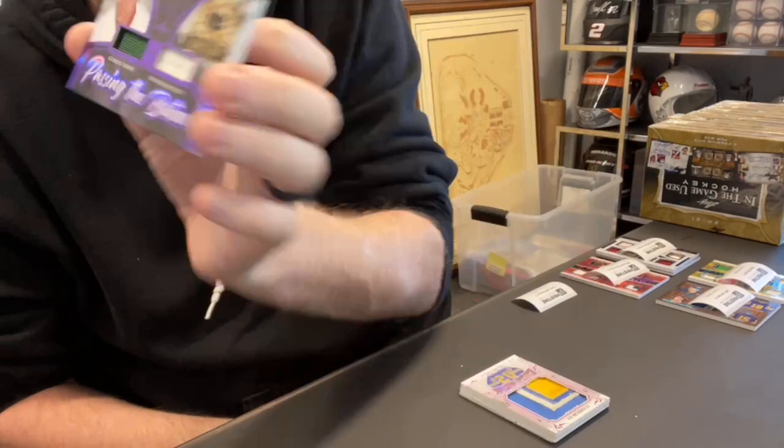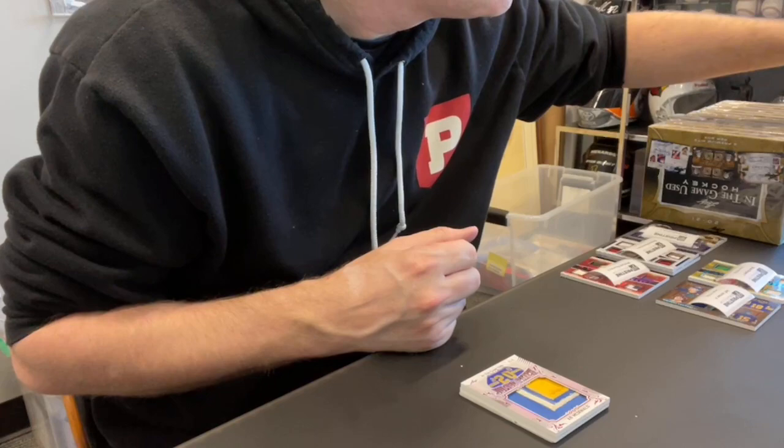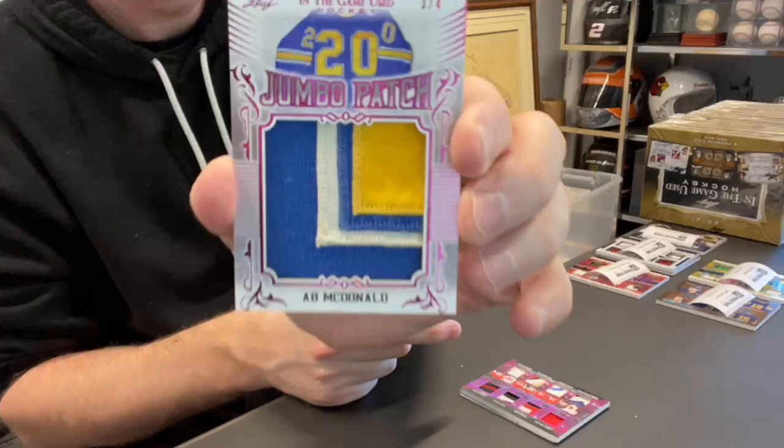Man, this is a nice box. Nice-looking card coming up next too — Michael R., spot one, card 13. Michael R., spot one. This is a nice piece on this — A.B. McDonald, numbered out of four, jumbo patch, weathered, vintage. I'm not super familiar with him — not familiar at all, actually. But you hockey guys probably are.